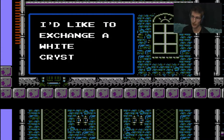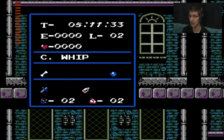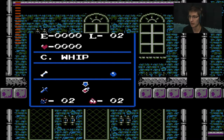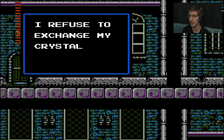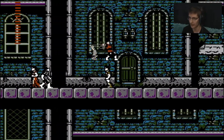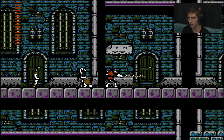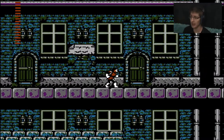I'd like to exchange a white crystal for a blue one. I'm assuming he just did it for me. 'I refuse to exchange my crystal for yours.' What an asshole. Not sure what the blue crystal does, but I'm pretty sure I'm gonna need it. Okay! I'm ready for the second mansion!